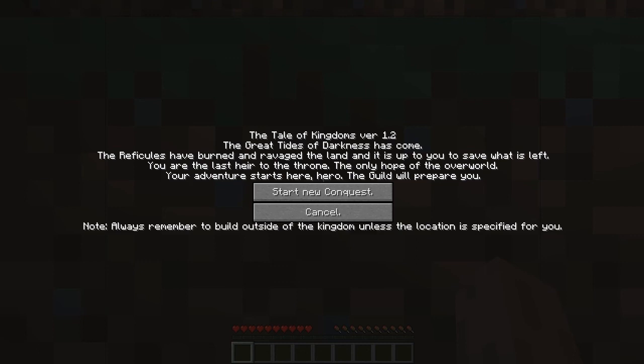The great tides of darkness have come. The refugials have burned and ravaged the land, and it is up to you to save what is left. You are the last heir to the throne — the only hope of the overworld. Your adventure starts here, hero. The guild will prepare you.